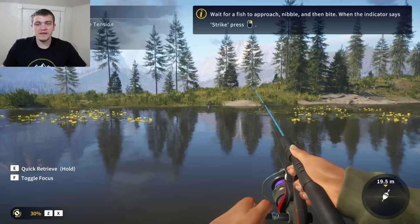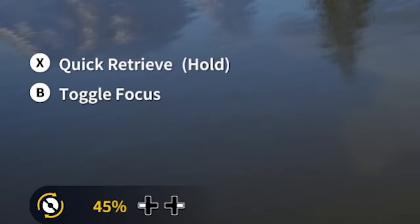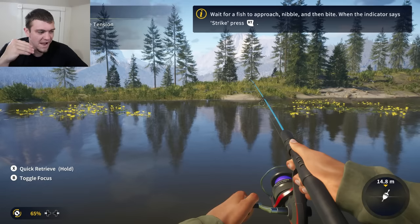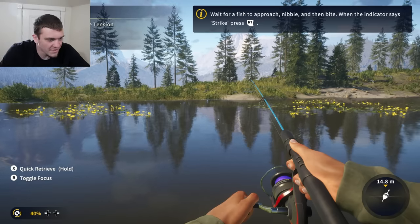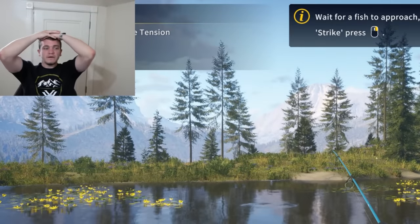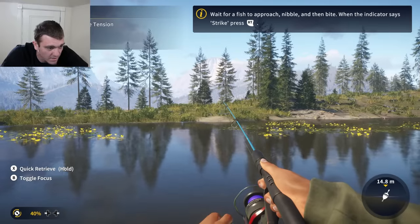Whenever we get a strike just reel it on in and be sure to watch the tension. Did we just get a bite? Check that out in the bottom right corner - pretty sure that's my drag, so 100 means like no drag. I'm actually going to back it off to about 40 that way we never break the line. As soon as we get a bite though I've got to hit RT and yank it.